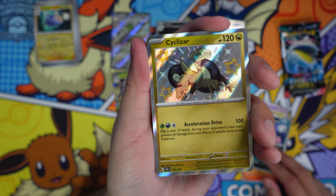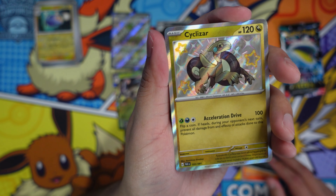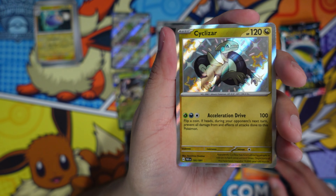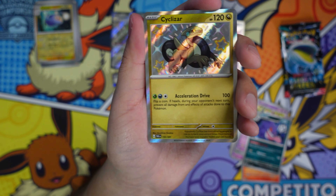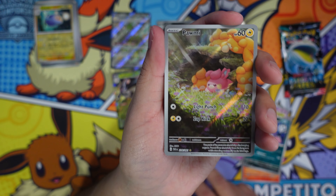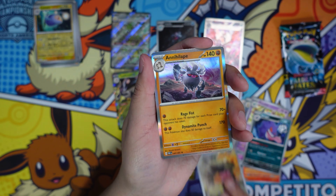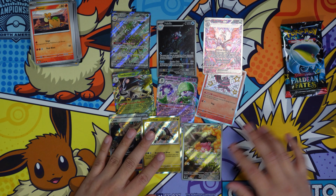Oh, look at this — a shiny Cyclizar! I haven't seen this one. The shiny colors look weird to me, like they're tripping me up — I feel colorblind looking at it. But that's pretty cool. I don't think I've seen anyone in my area with this. And a Pawmi — the little sleepy Pawmi. He kind of looks irritated though.